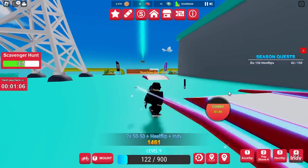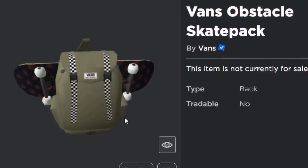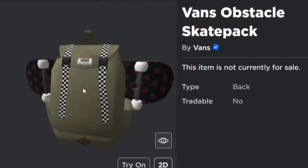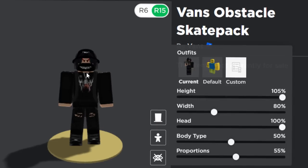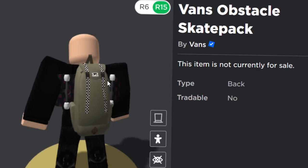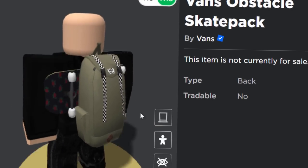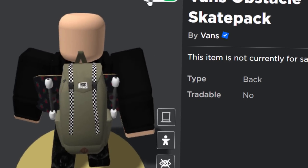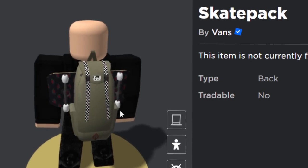Let me show you the prizes. The first prize we will get is the Vans Obstacle Skate Pack. It's a Vans backpack with a Gucci skateboard. Obviously when you wear it on your avatar you don't really see the text on the skateboard, but for a free accessory I think that's very good. It fits all types of avatars, so I'll show you how to get it.